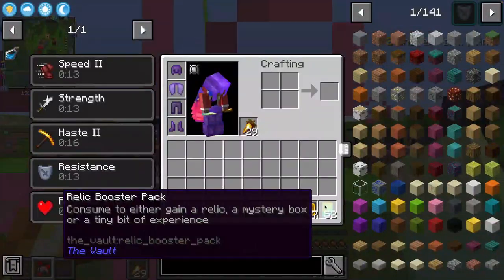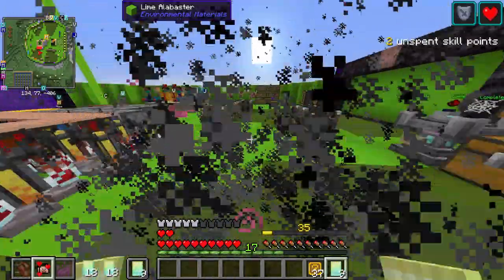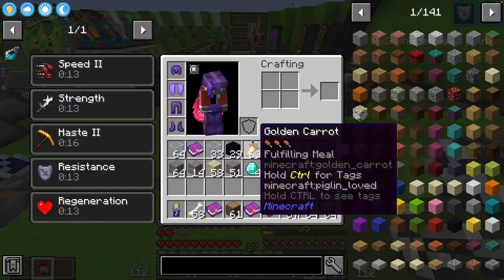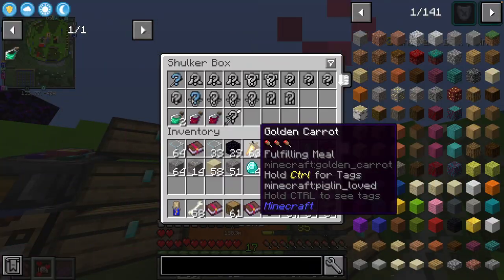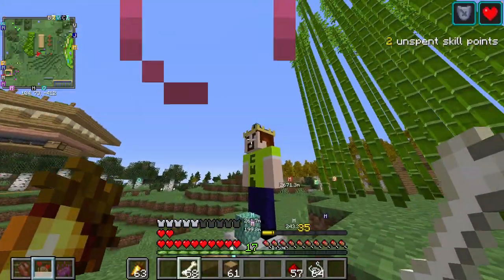Now we have these to open — all of our relic booster packs, which is so satisfying. Not a single Pickerang still — oh come on. We got a Power Bar back though, which is nice. CWG is still pulling his weight, very very slowly, but he's doing a good job.